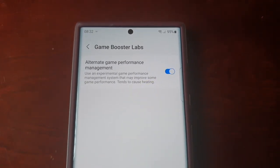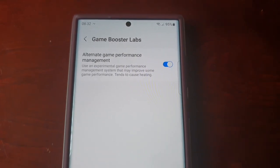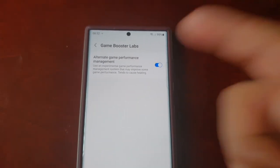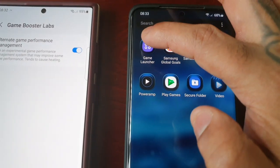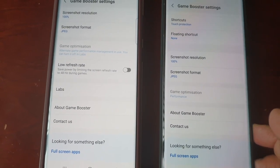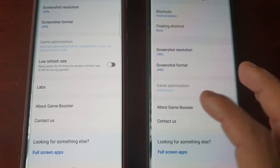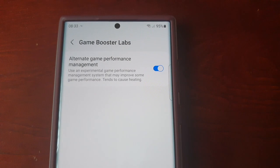If you keep it on, it's going to improve the gaming performance. I'm going to do some gameplay videos later today and test this out to see how well it works. This is definitely new — on my S21 Ultra when I enter Game Launcher, Game Booster, and scroll down, as you can see the Labs option is not there. So yeah, this is definitely something new as well — forgot to mention that, sorry about that.